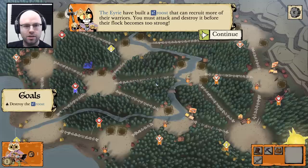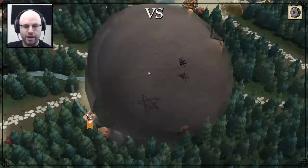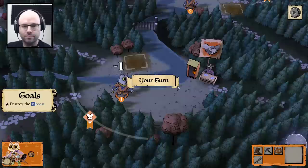Two is the highest you can roll on a zero-to-three die, since if you can roll a zero, you can't roll a three. Destroy the roost — the Eyrie have built a roost that can recruit more of their warriors, you must attack and destroy it before their flock becomes too strong. They rolled a one and a two, so they take the two and I take the one — one of my warriors will die. That seemed like a good turn for me, or at least not a terrible turn.